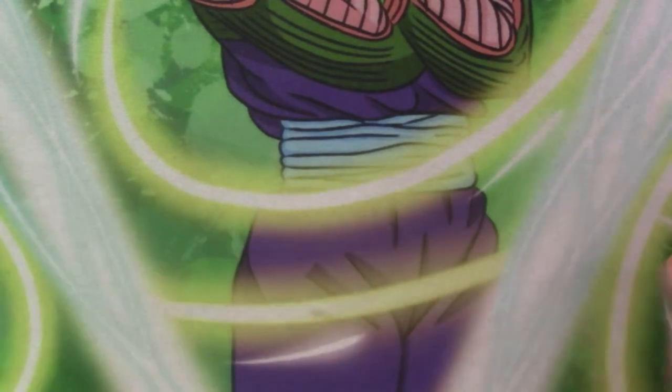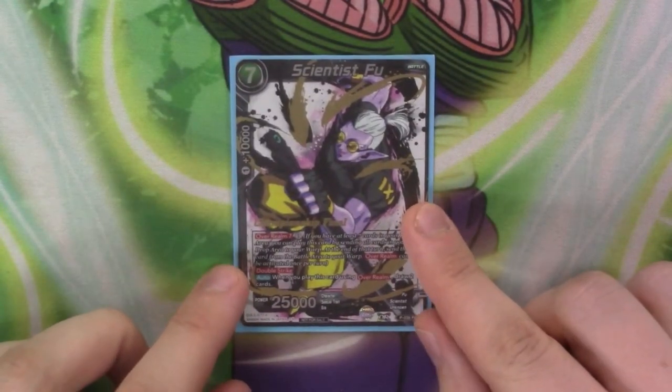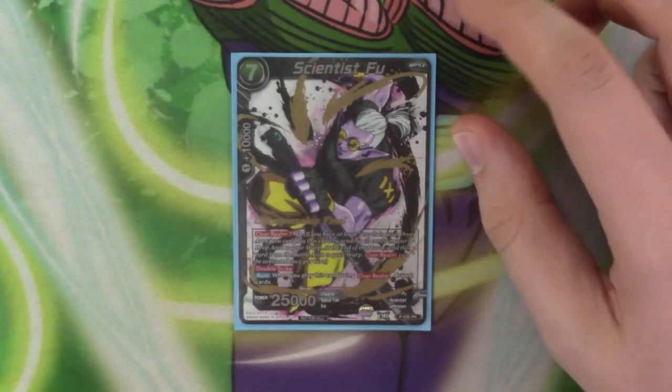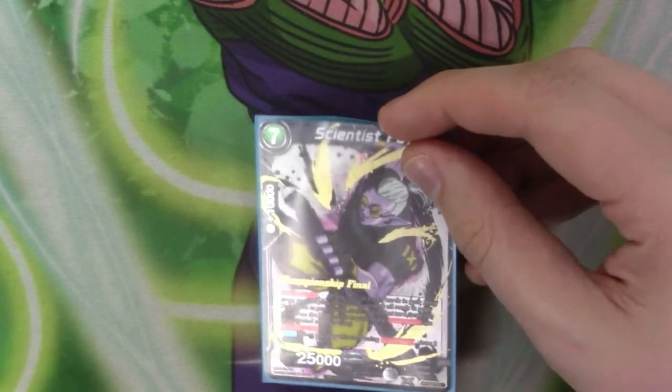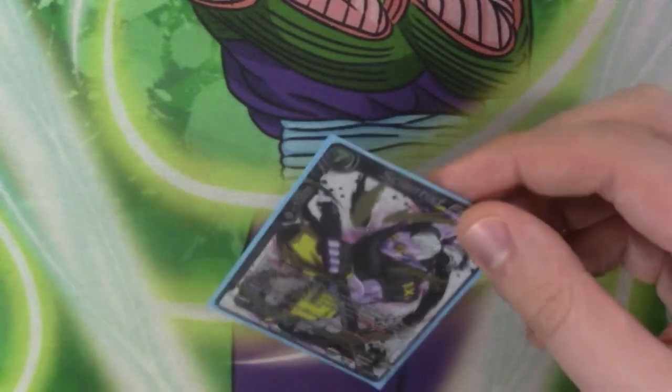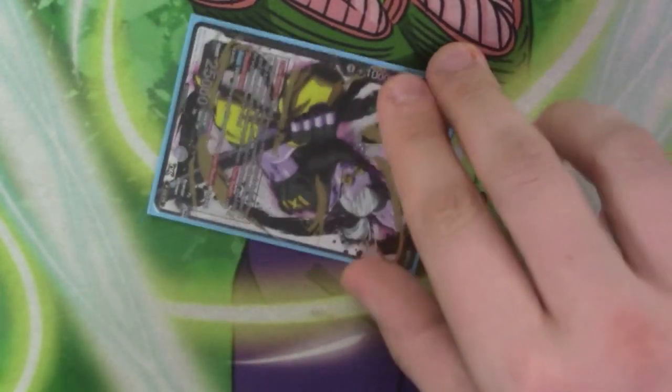And as a one-off in the deck, I have Scientist Fu — the last card. Overrealm 7 by paying one, he's got double strike, and when you play this card using overrealm, you draw two. So this is just kind of a backup thing, because you don't really need anything from your drop except occasionally extra cards. But if you have all the fields out and it's worth playing Fu, you just go screw it — Fu, draw two, 25k double striker. Just a little surprise tech, because I don't have cards that most people use. But hey, it still works out.